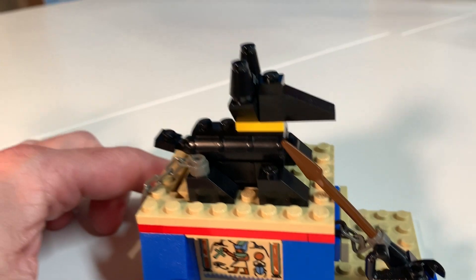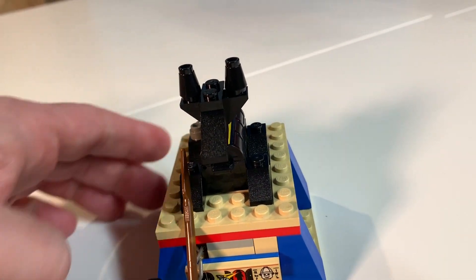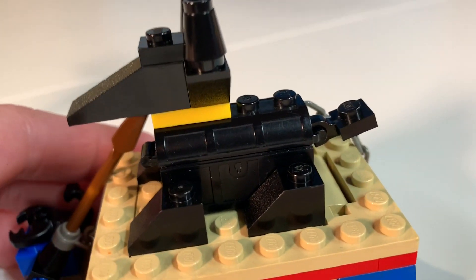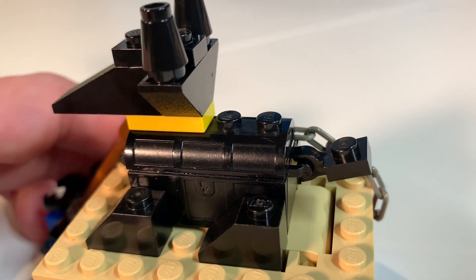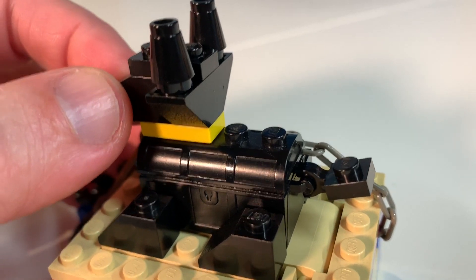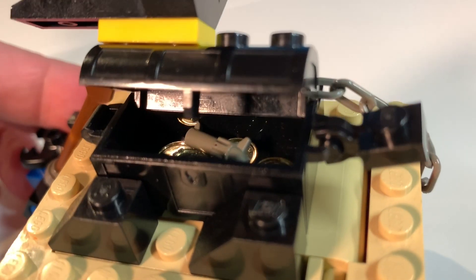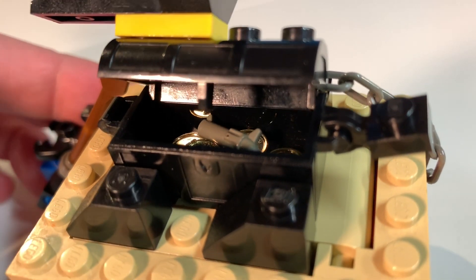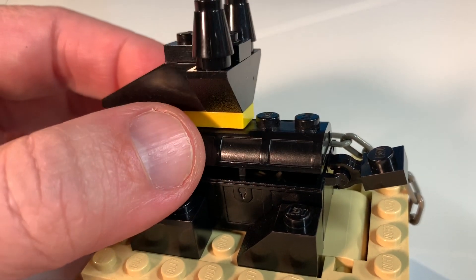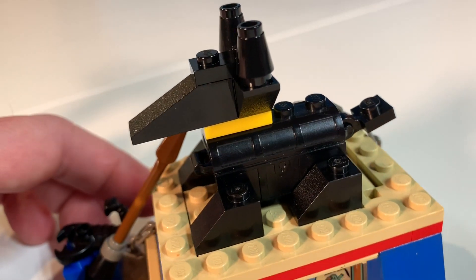On top, we have a kind of a statue of Anubis. They've done a really nice job of making this statue because, if you notice, the statue is actually made out of a black treasure chest. So if we open this up — which is a whole other kind of surprise Easter egg in a sense — inside we have coins and a revolver. You can store treasure and hidden bounty within Anubis himself, within that statue.